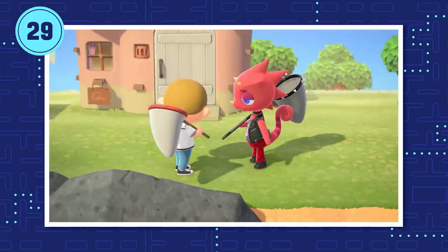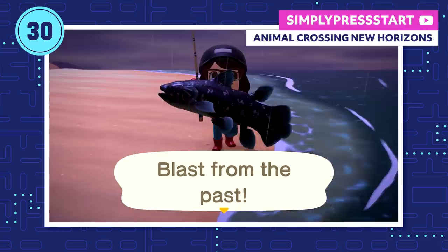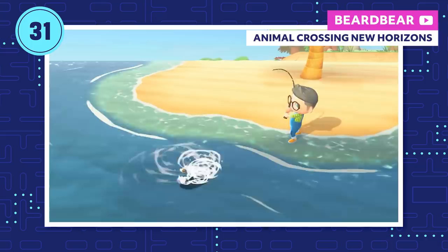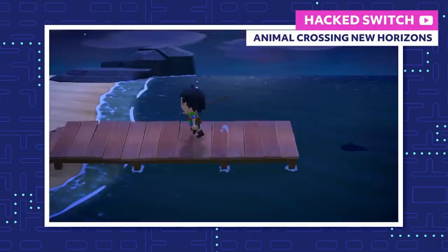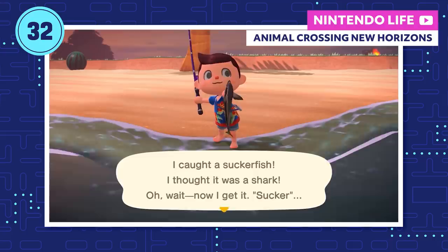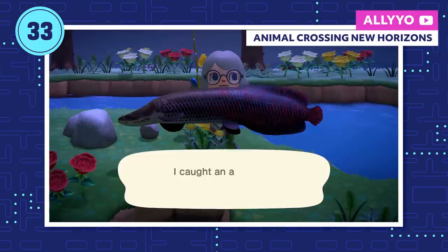Everybody knows you can only catch coelacanth in the rain, but the highly priced fish has another requirement: it won't spawn unless you've made at least 100 catches. Now that summer's here in the northern hemisphere, you can catch sharks to make some serious bells. Most sharks are only available between 4 p.m. and 9 a.m., but you'll have a better chance catching them on a mystery island — you may even land on an island that only has fins. You can always tell a fish is a shark by the fins sticking out of the water, but it could also be a sucker fish that only sells for a measly 2,500 bells. There's plenty of new river fish too — the arowana earns you a nice 10k, and there's no mistaking the colossal shadow of the arapaima, also worth a cool 10k.